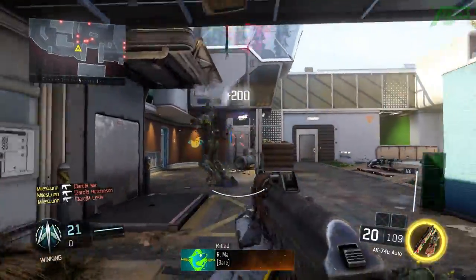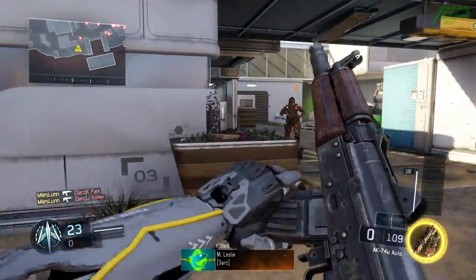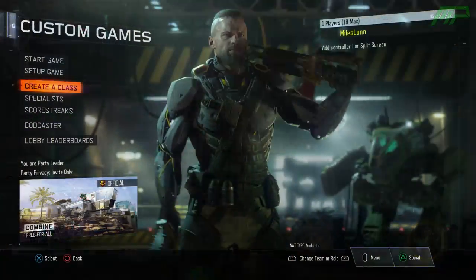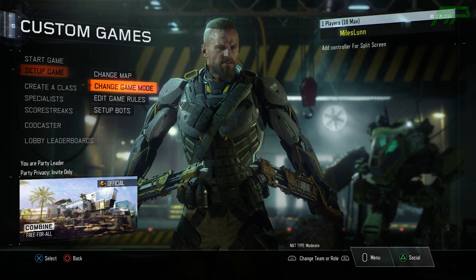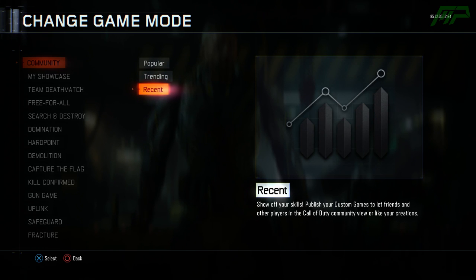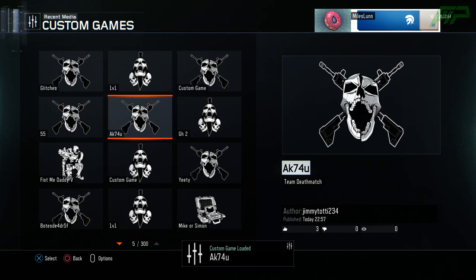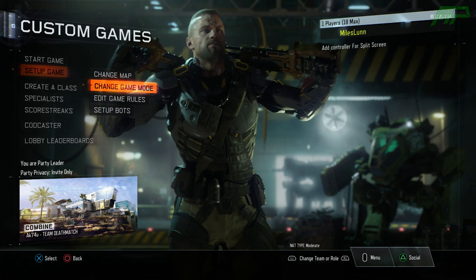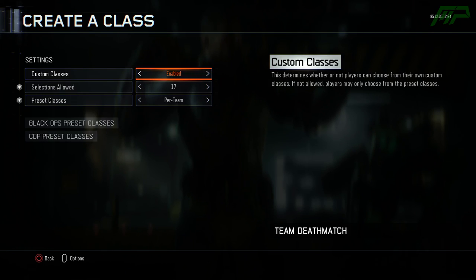You can actually test these weapons for yourselves even if you don't have them, and that is through using custom games, which is how I actually have gameplay of both of these new weapons — which you can see in the background of this video. What you have to do is search through all the custom games; I recommend going through the trending and recent ones, look for ones titled something along the lines of 'new DLC weapon' and may include 'AK-74u' or 'M1911.'